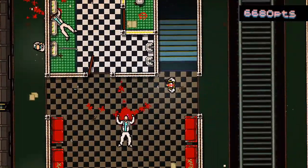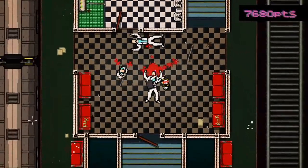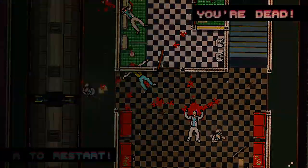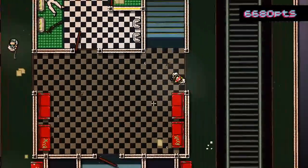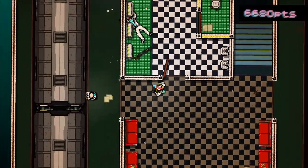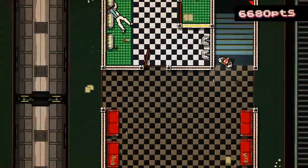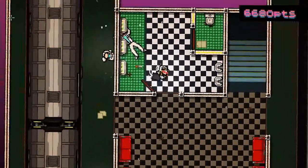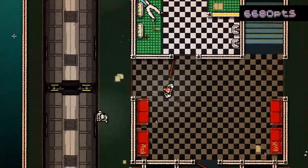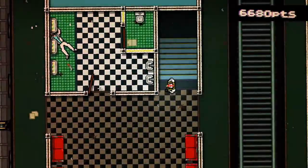Now we're going to defend ourselves. Oh I couldn't move, I'm sorry. I want to finish him — that was stupid, my fault. We can do this! Finish him — no, okay, that's a problem. I can't pick up weapons, I have a briefcase. So we have to smack him around with the briefcase. Yeah, we just have to get lucky.